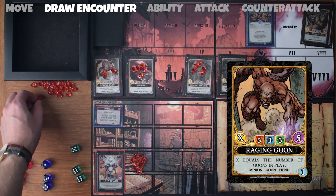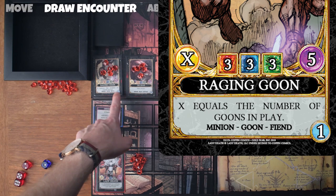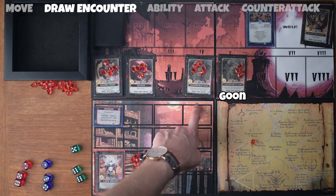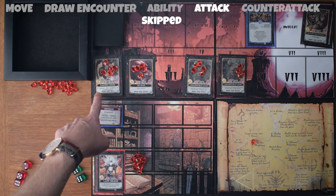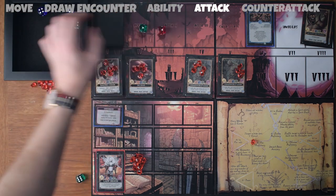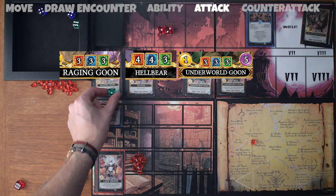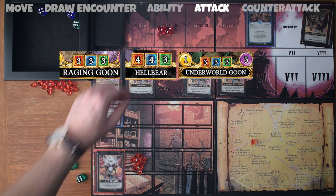This raging goon has an essence of five and a power of X. X in its game text equals the number of goons in play. We've got an underworld goon, another underworld goon, and a raging goon — so this raging goon now has a power of three. We've got a one in ethereal, a one in fire, and a two in fire — none of these are going to beat any of our resistances of three.